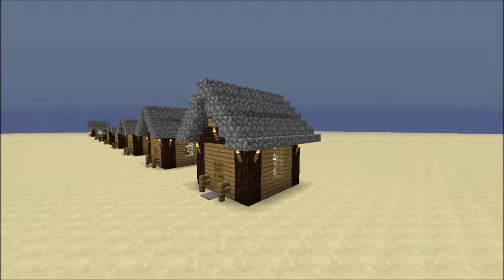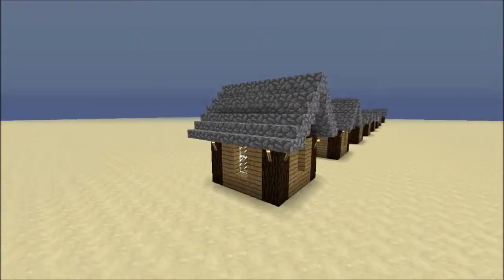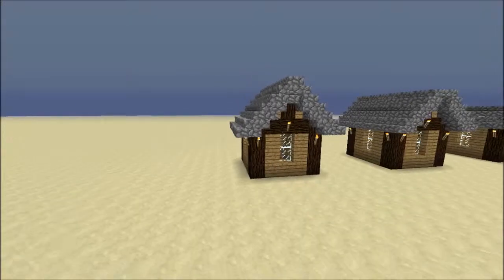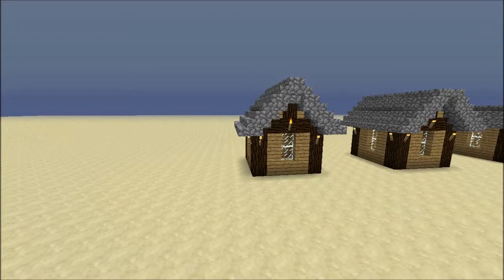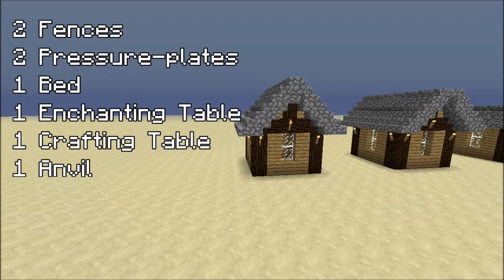I went through and counted each block and made a list of what you need — some might be slightly off if I counted wrong. Here's what you'll need: 52 cobblestone stairs, 40 wooden planks, 16 logs, 12 stone half slabs, 12 torches, 6 glass panes, 4 wooden half slabs, 4 furnaces, 2 fences, 2 pressure plates, 1 bed, an enchanting table, a crafting table, and an anvil.